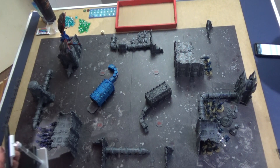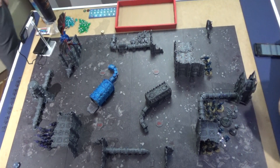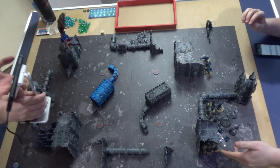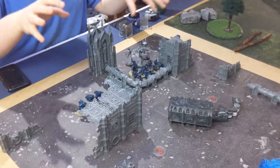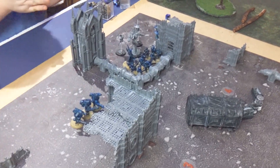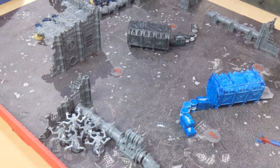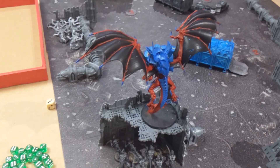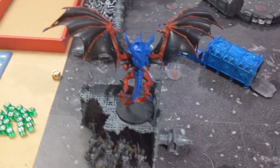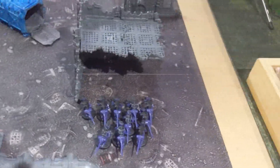Rolling off to see who goes first. Tau rolls a three so they choose first. Pathfinders are hiding, Strike Team taking cover, Stealth Suits over here. Tyranids: Genestealers deployed over here, Hive Tyrant on top of the building. Hormagaunts are inside the building hoping to stay alive, and Termagants behind the building so they don't get shot off the table.